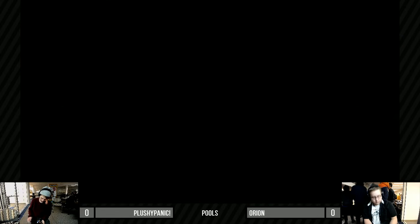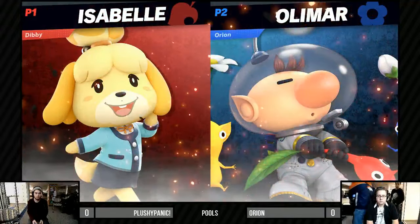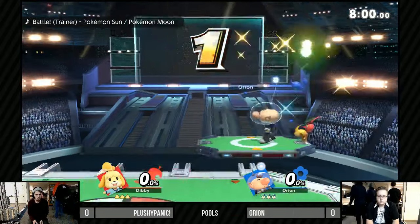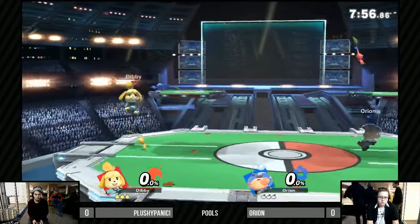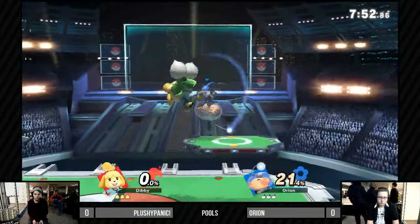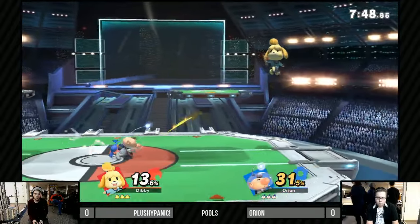What a match to start the block. This is going to be fun. Orion looks like Shue — he does a little bit, except he doesn't have curly hair. And Shue's face is a little shorter. Orion has kind of a taller face.